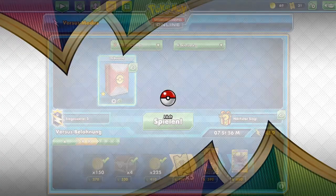Boltund V is another one they'll most likely use turn one because it's a Basic — they'll use Double Colorless or maybe Triple Acceleration Energy for Stage 1 Pokémon. So the setup seems really good. They get two of the basics out — good thing they only have 30 HP. Another two Mad Party Pokémon discarded.